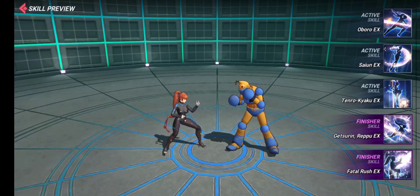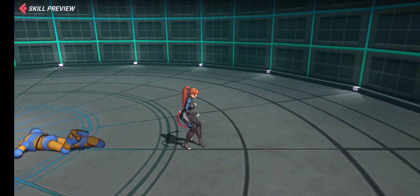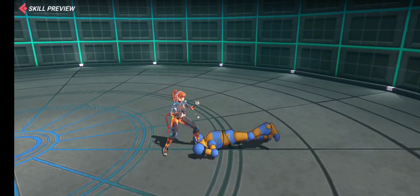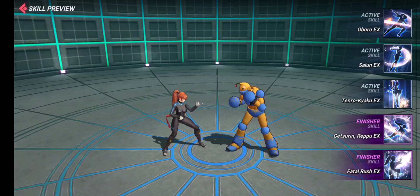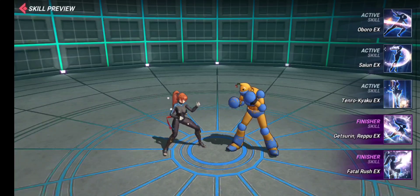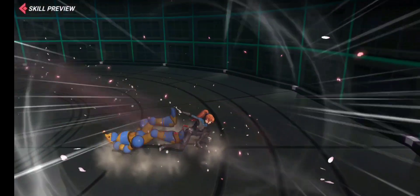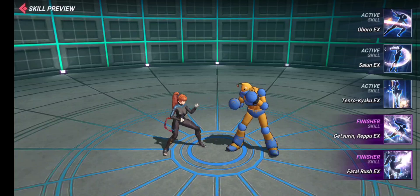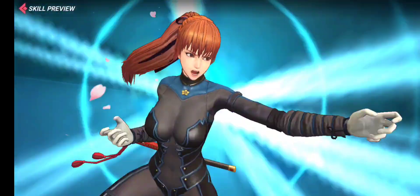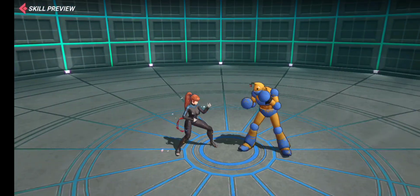Now let me show you some quick skill previews. I especially love her first active skill — it just goes right through the character, amazing. The second active skill throws the character into the air and brings them back down. The third skill is a grab skill. Grab skills have certain disadvantages against immortals, but they can still be useful. And here's the default finisher — pretty nice and fairly long as well.